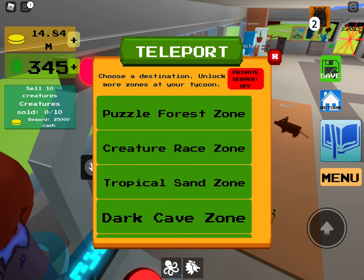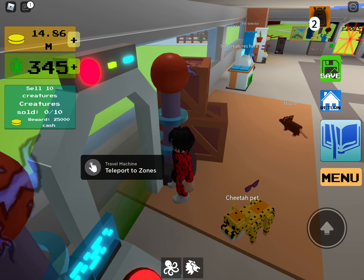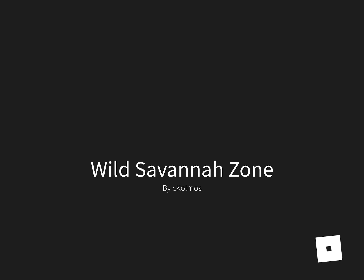First, we'll teleport. Go to the wild savanna zone — go there. It's just a few million dollars in the zone before the Candy Land zone.